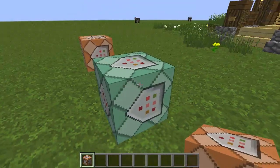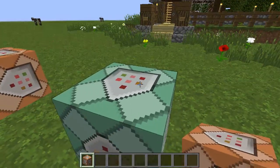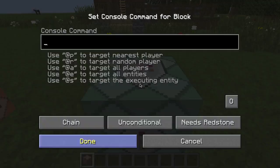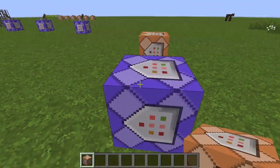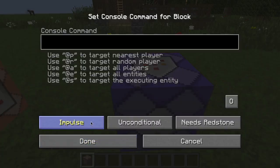So now that we're in the second setting, you can see the color has changed to green. This is the color of a chain command block. And if we go ahead and right click on this block and switch it to its final setting, we'll see that the block changes to purple to indicate that we're now in the repeating setting. So now that we've talked about how to get into these different settings, let's talk about how they all work.